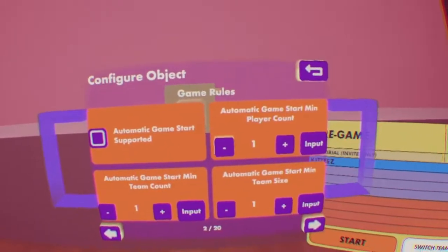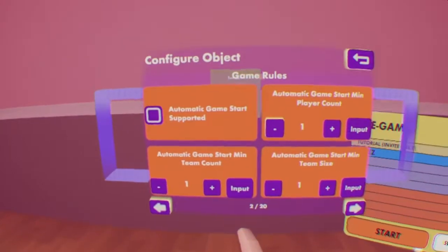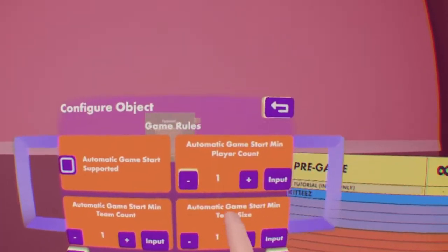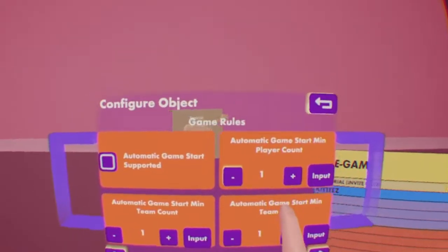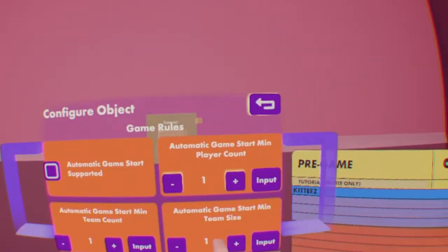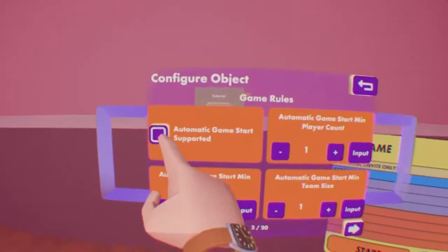Let's look at page two now. Automatic Game Start is when these same requirements are met — being minimum player count, minimum team count, and minimum amount of people on a team. The game will auto start if this is checked.